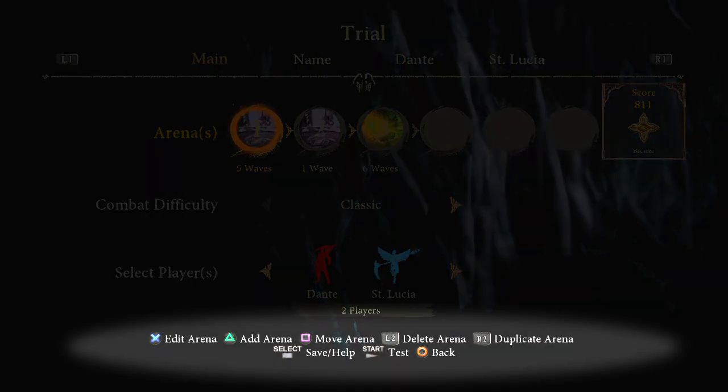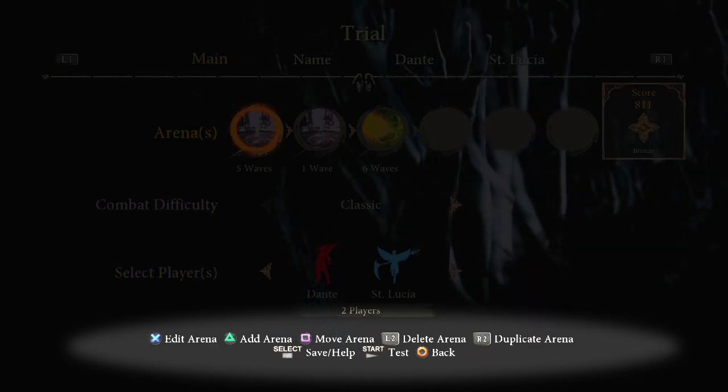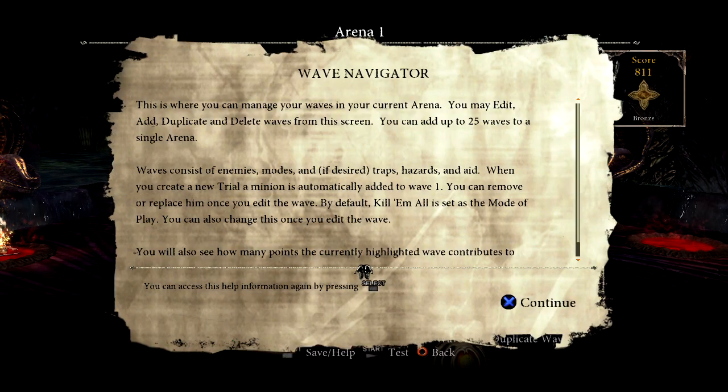At the bottom of any screen, you will see button call-outs for what actions you can perform. In addition, you can always press the Help button to get relevant information on the screen you are currently viewing.